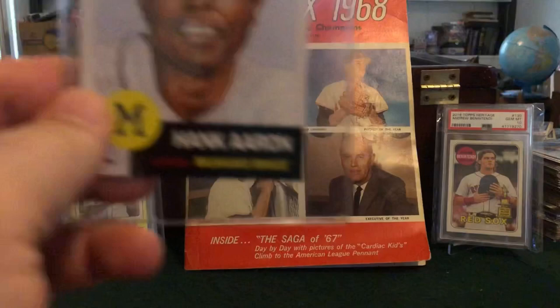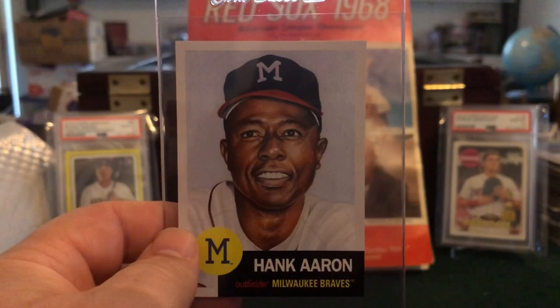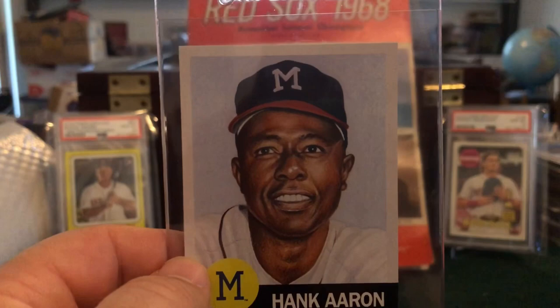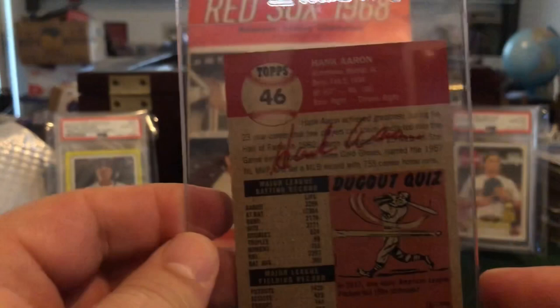This one is from YouTuber Mike O — I grabbed it from him at the National. It's a Hank Aaron Topps Living Set. I was worried about the centering at first but I think it's going to pass the 60/40 test. Mike did a great job securing this card and the corners are just fine, though there's a slight worry about it coming back a nine just for centering overall.